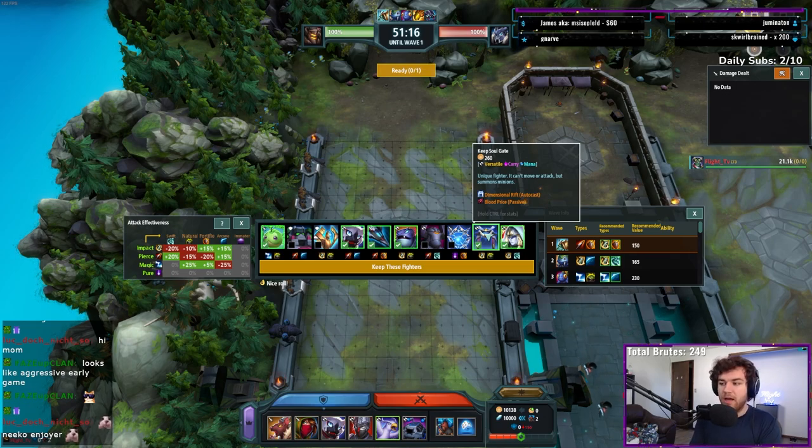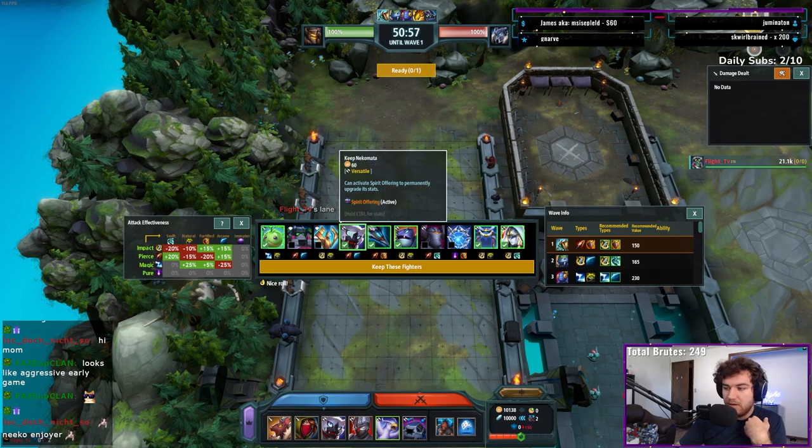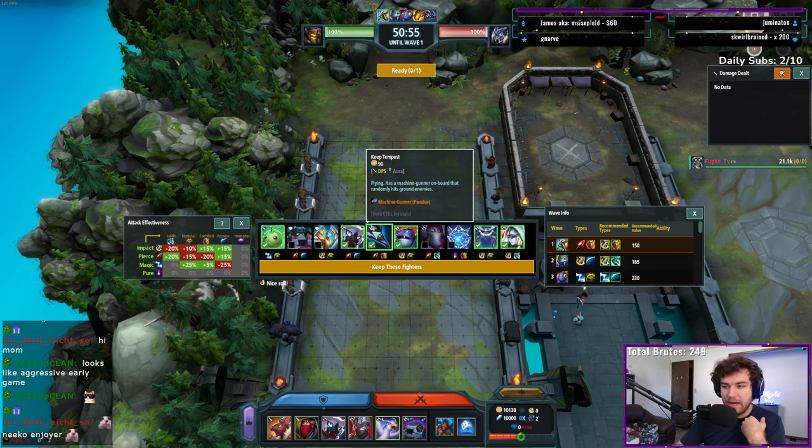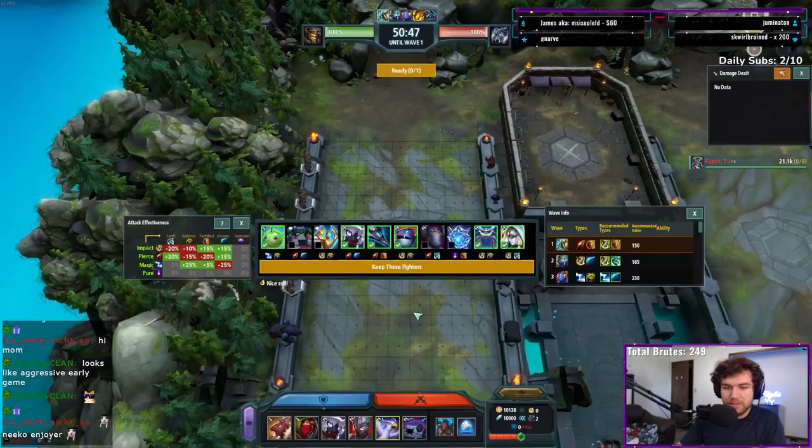Coming up with a custom game plan each individual game is important based on what you receive. Certain rolls are going to give you better opportunities to go late game, certain rolls give you better opportunities to starve, and certain rolls just give you different options throughout the match. This roll in particular is a pretty aggressive opener — if you go Nikomata or Tempest, you have a lot of opportunity to go really high worker very quickly.